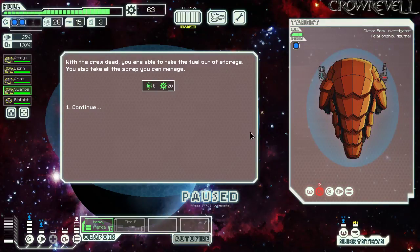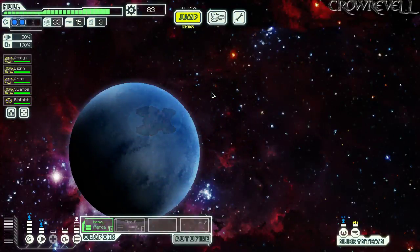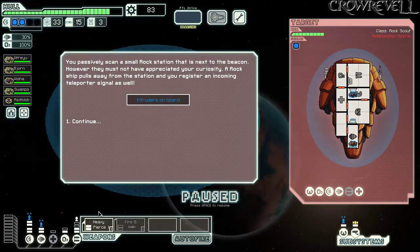We spent two bombs to get a crew kill — six fuel and 20 scrap. That's an abundance of fuel. We have 83 scrap, which can buy us pretty much any solid weapon in the game. But here's our concern: next sector has two-shielded ships, and our Heavy Pierce does absolutely nothing against them. We're in a really dangerous situation.